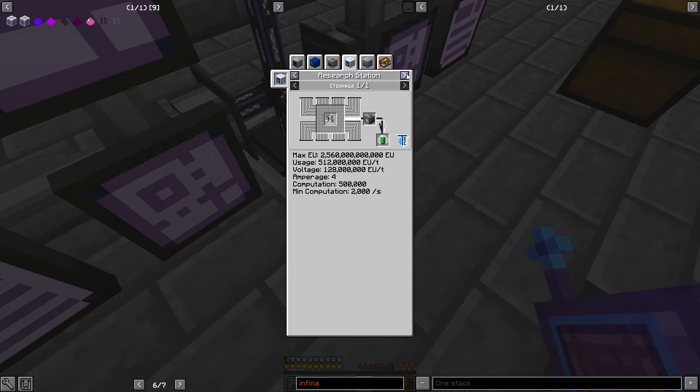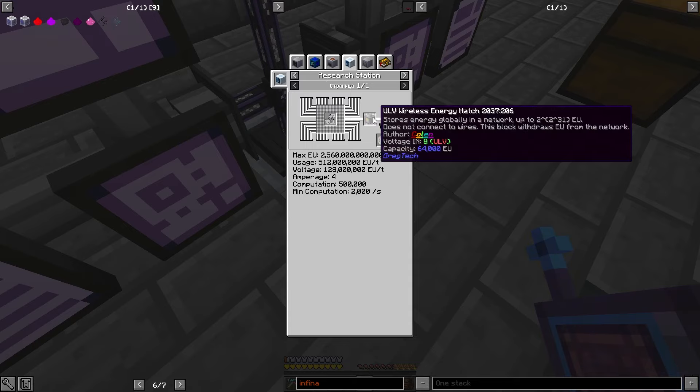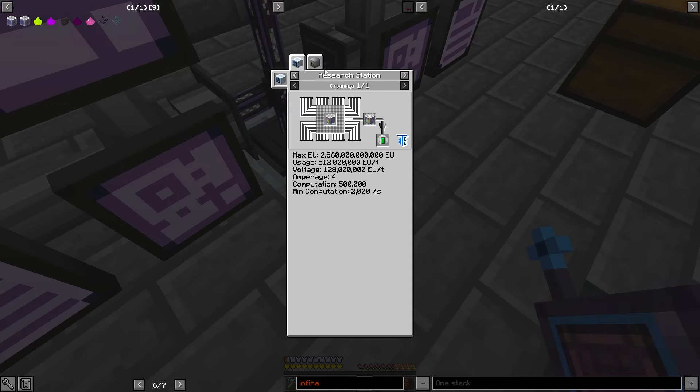Массератор, кстати, на 32К — можем изучить и получить уже Wireless Energy Hatch. Это вроде бы тот самый Energy Hatch, который вы все спрашиваете: почему ты не используешь беспроводные Energy Hatch? Вроде бы это вот эта штука — и там уже изучается. Нужно тебе тир — ну вы поняли.